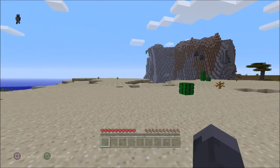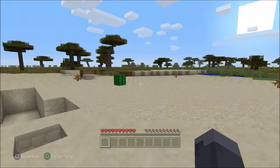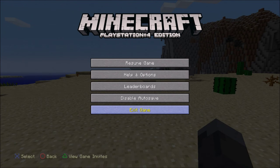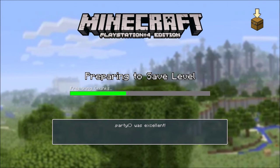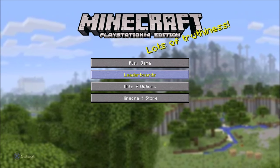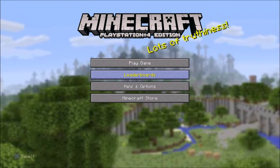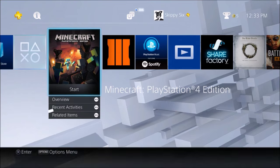Here's our perfectly normal survival world — nice render too. As you can see it's survival. So we're going to go ahead and exit the game, and then close the application so our world is saved.